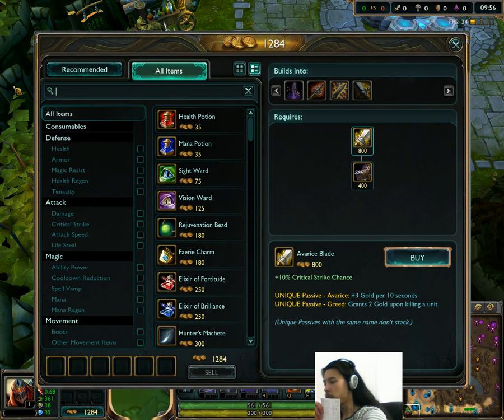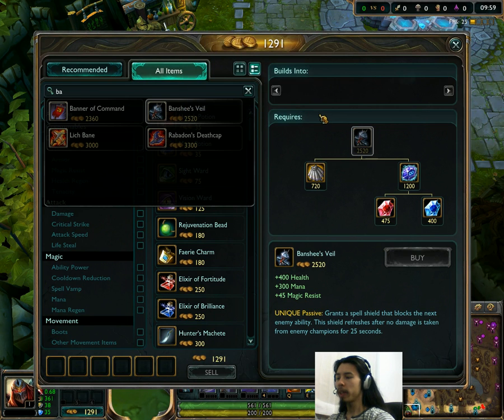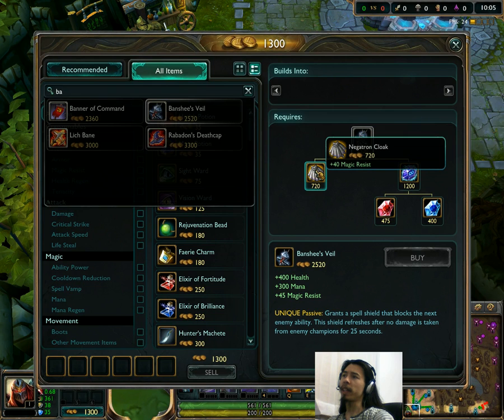Banshee's Veil has also been changed a bit. It's gone down in price from 2,610 to 2,520. Again, that's a result of Negatron Cloak getting slightly cheaper.